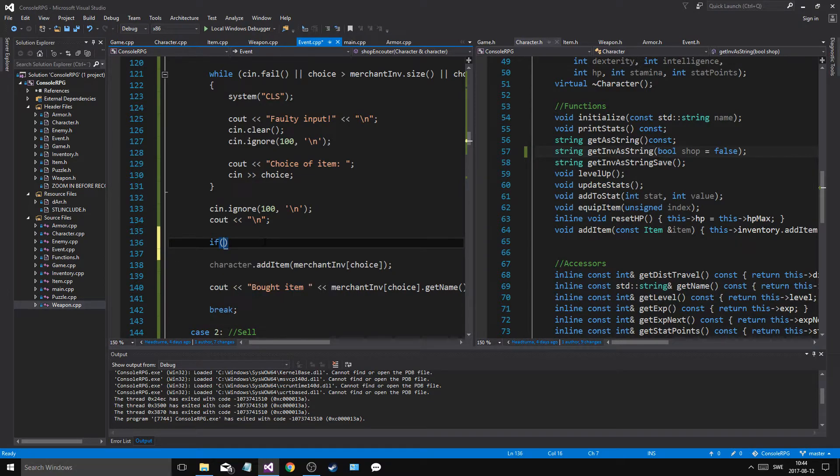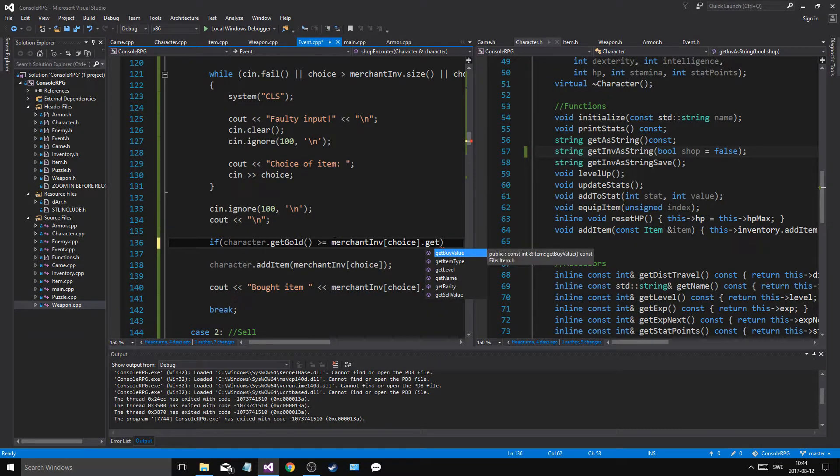Now we have to check if we have money. So dot get gold. So if character dot get gold is greater or equal to merchant choice dot get buy value, that means we can afford the item.